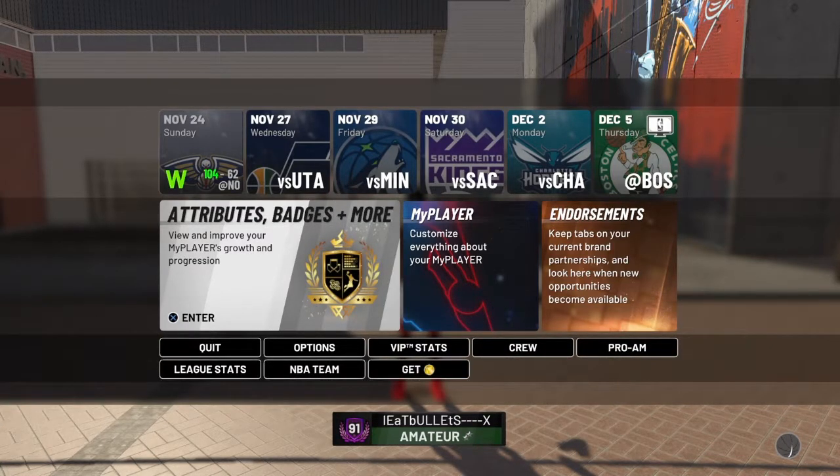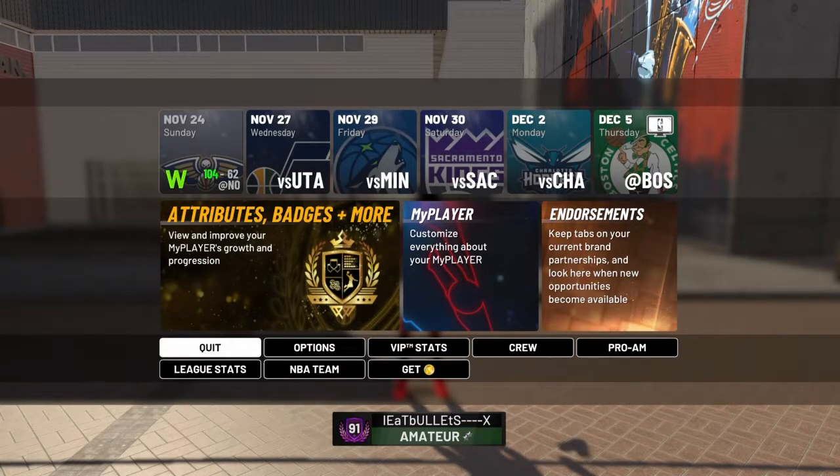Do you need a badge to get? It adds extra stuff to you. So you have to be 90 overall to get it. The first thing you do is be 90 overall, and then go to NBA team in your menu.